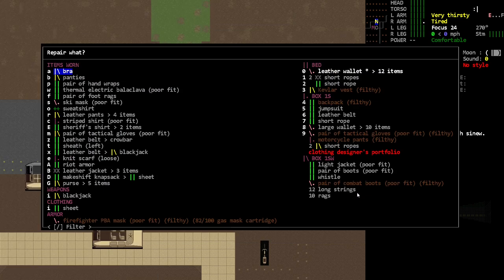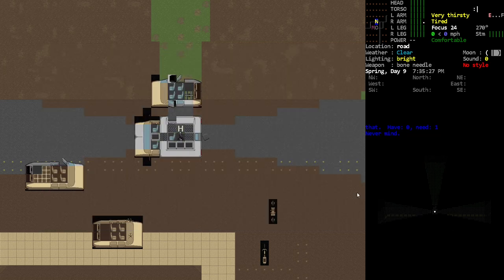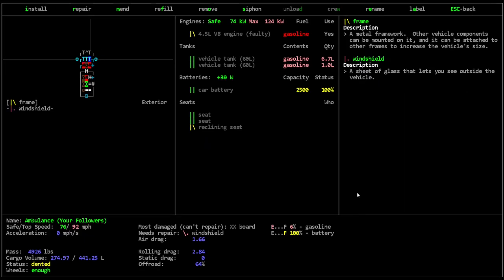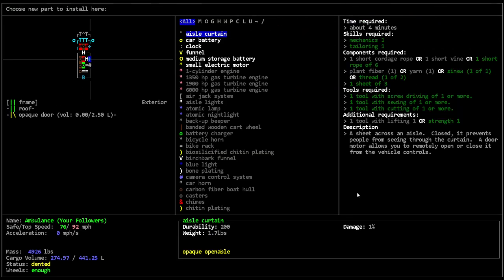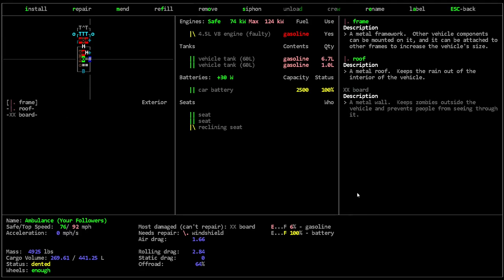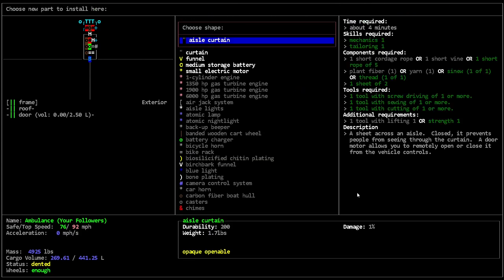I think there might be some stuff we can repair — not really, not a whole lot. There's a Kevlar vest I could repair a little bit, and leather pants I should probably do. I don't think I can though. I think we actually need to cut up a sheet to do that. First and foremost, can I get some curtains installed here? Thank you. Then another one here.